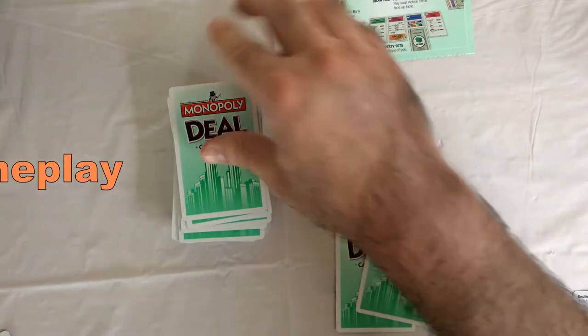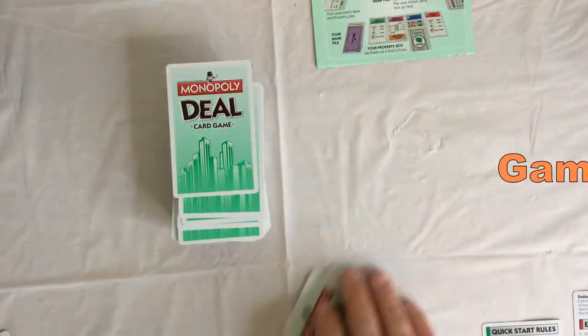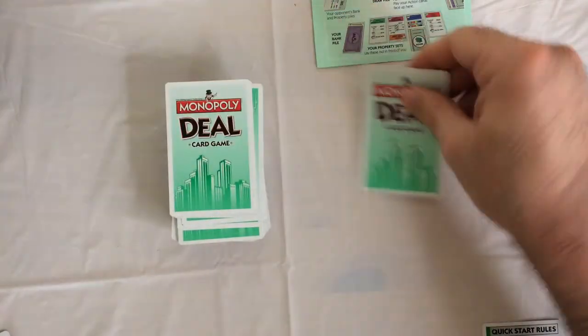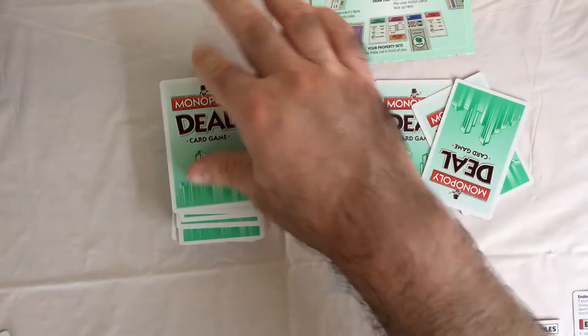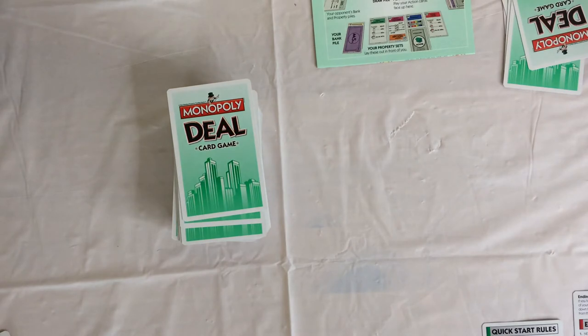So you set up by dealing five cards to each player. You will be the first player to collect three full different colored sets of properties.